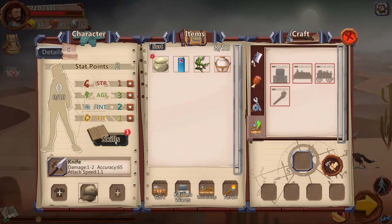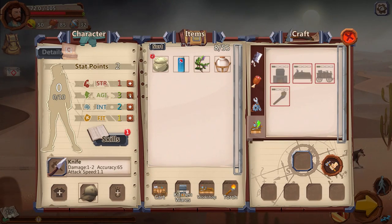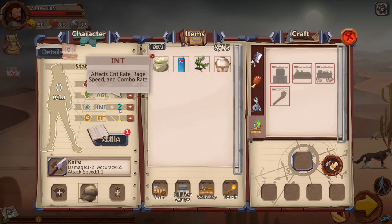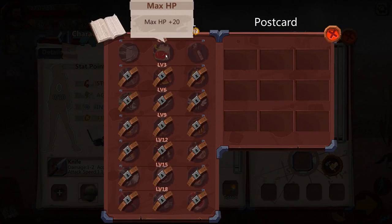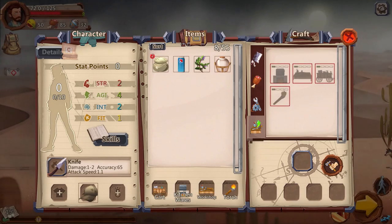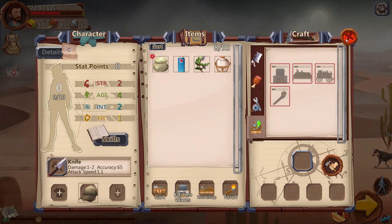Looking at our skills, we have two stat points to distribute. Since we're a thief-based class we go into agility. Fitness affects max health, defense bonus, resist rate, and capacity. Strength affects crit rate, rage speed, and combo rate. A little strength isn't bad, so we'll do one-one. In the skills tab we can unlock 20 more HP — the game really should let you know when you have skill points to distribute, otherwise I'd have been running around with 20 less HP for no reason.